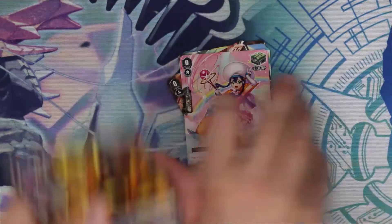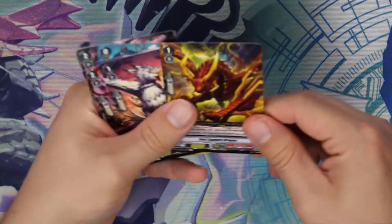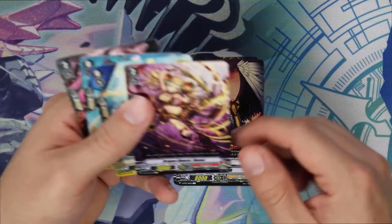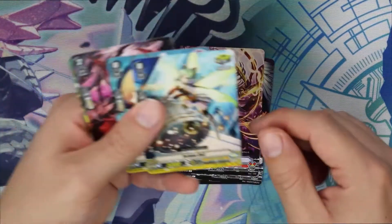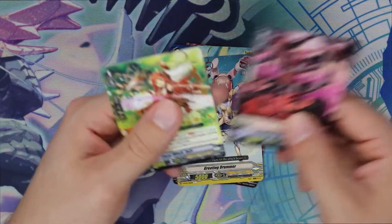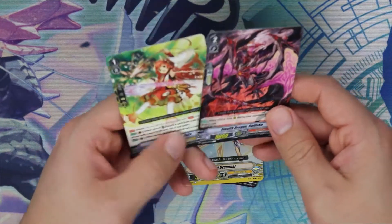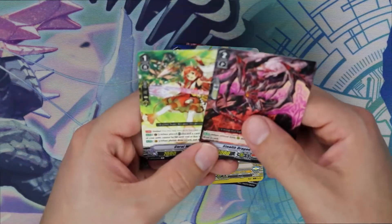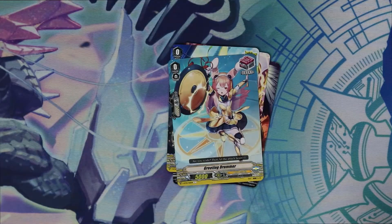Let's go back to the side. We got Bolt Capture Dragon for next, Engage Griffin, Crit 2 for Tachis, Critical Trigger for Golds, Front Trigger for Golds. This looks like we got the exact same pack as the second one. For this one we got a Daidoko and a Zaza again. So our triple rares aren't looking too bad so far.